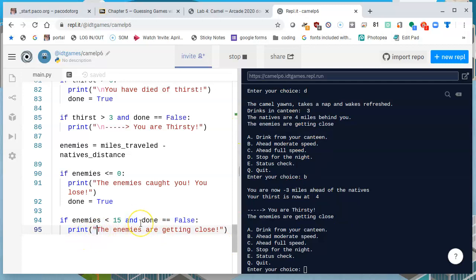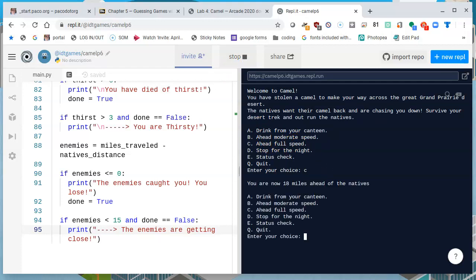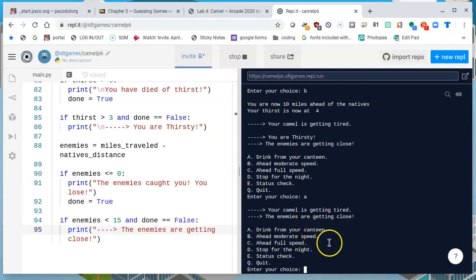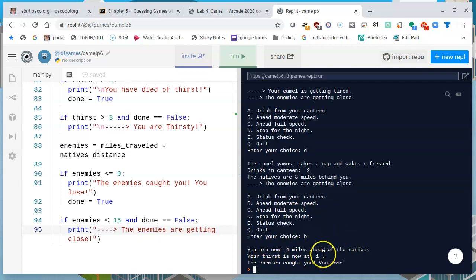This sets 'the enemies are getting close' — that's important information. I'm also going to add the arrow to show something is happening. Stop this and run again. I'll say okay, let's go fast — 18 miles ahead. I'll go at moderate speed with B — you are now 15 miles ahead of the natives. So they're getting closer and we get the announcement that the enemies are getting close. Let's go slow. The enemies are getting close. I'm getting thirsty so I'll drink from the canteen with A. The camel's getting tired so we should stop for the night — D. They are three miles behind us.